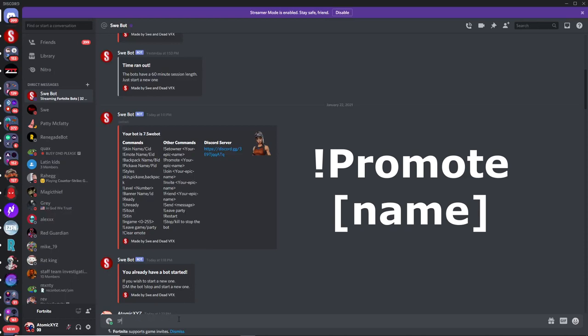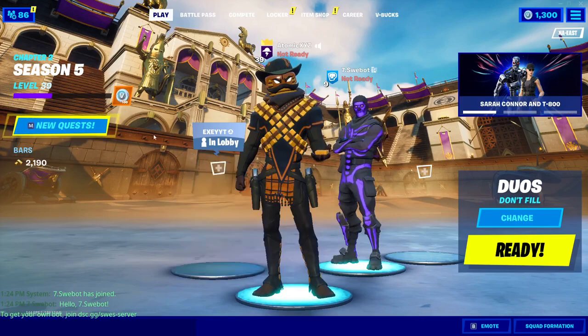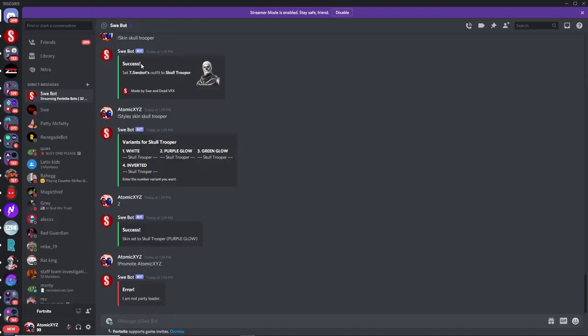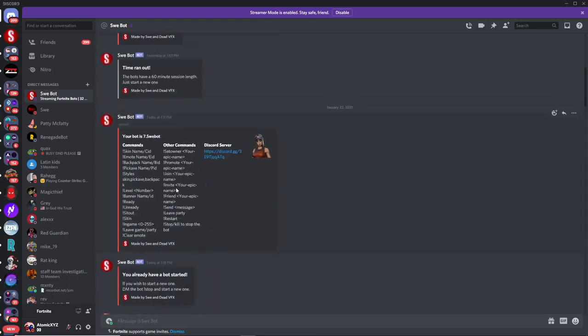There's also a promote command — just type 'promote' followed by your Epic name and it will make you the party leader. This is especially useful if you joined their party instead of inviting them, as another way to become party leader and then make the party private.